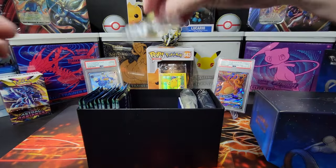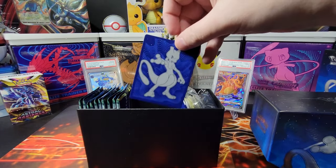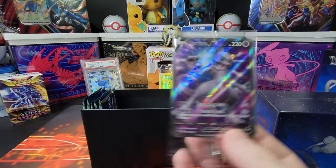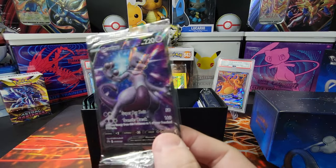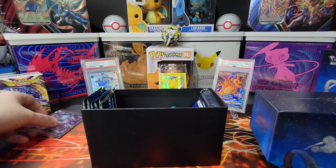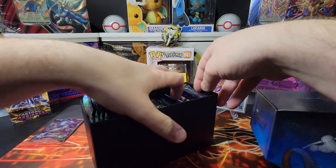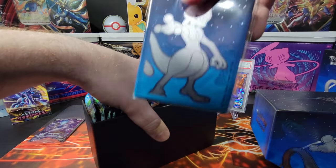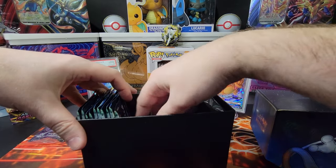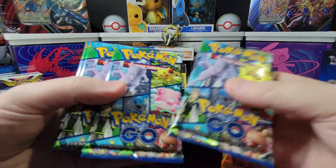We got a V-Star Marker, we got some dice, the card separators, energies — and the special Mewtwo that comes in the ETB. Look at this nice-looking card, I'm really excited. And then we should have our packs — the actual packs, which are kind of cool as well, and then the sleeves. I believe the ETB comes with 10 packs.